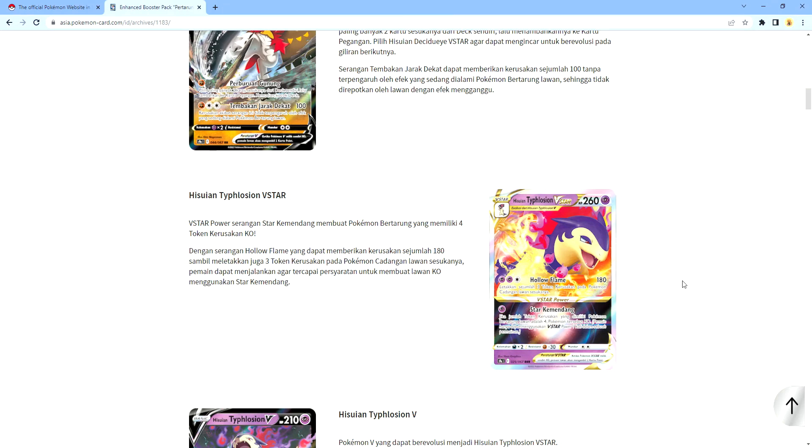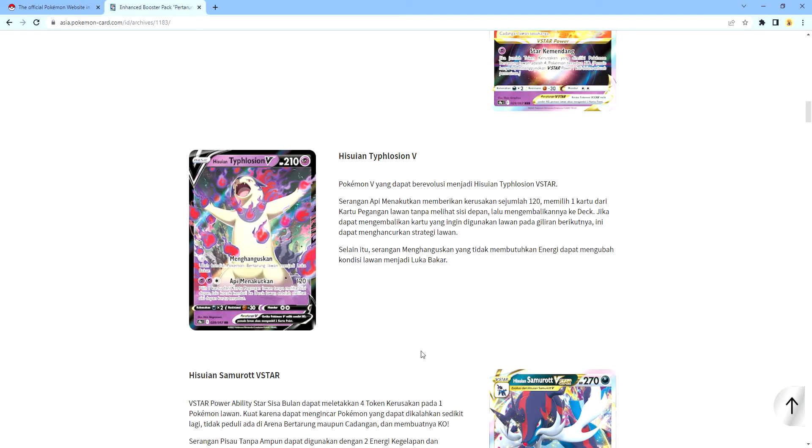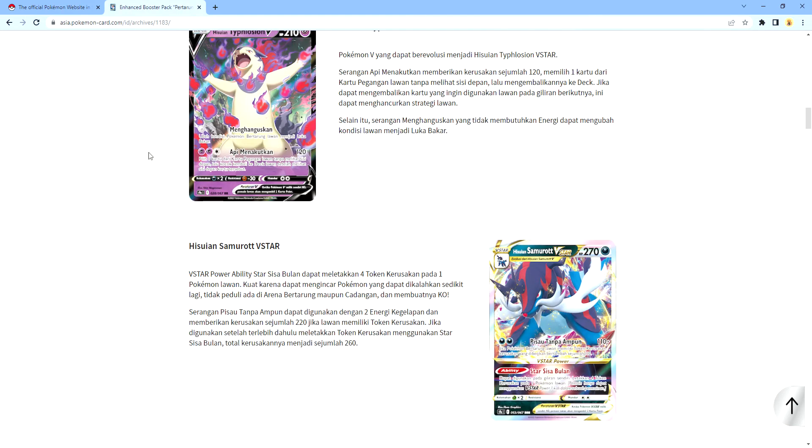Next we got Hisuian Typhlosion V. Now this Pokemon is pretty awesome because it has an ability. It can deal 180 damage, which can one-shot KO Mew V. Now this is pretty cool because it can make it KO with the Star move, which is pretty awesome. Now Typhlosion V is pretty awesome — it's like getting a fireball out of it. It can take 120 damage and you can pick one card from your deck, and you can make it into fire.